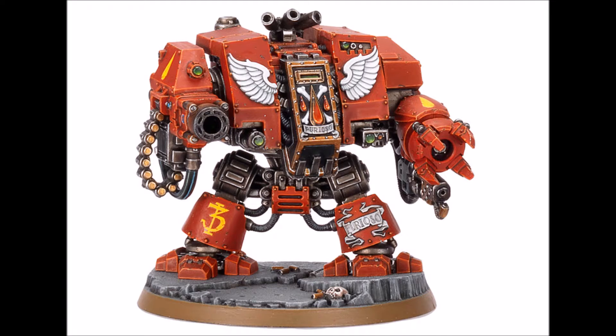Why do I say that? The Frag Cannon is Strength 6, AP nothing, Assault 2, Rending. And of course the Heavy Flamer is Strength 5, AP 4, template. With the Furioso Dreadnought, you can basically lay down 3 Flamer templates on your opponent. This means that the Furioso Dreadnought is a good close fire support choice for your other elites, or maybe even some Tacticals, or whatever you have in mind.